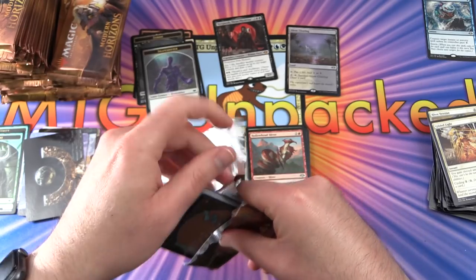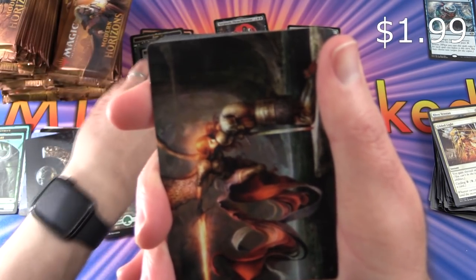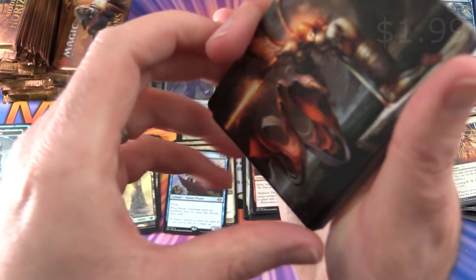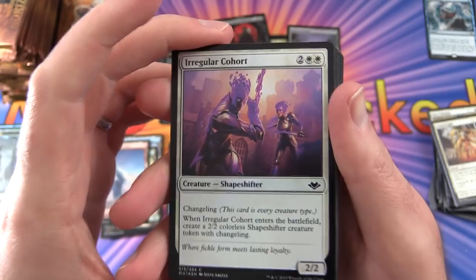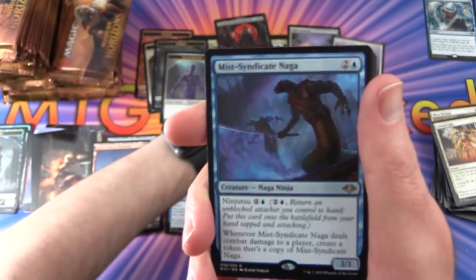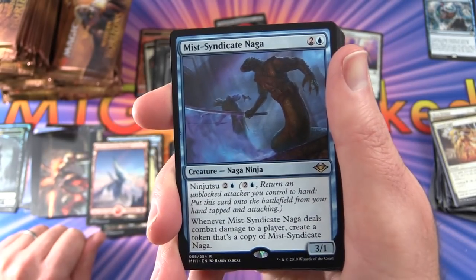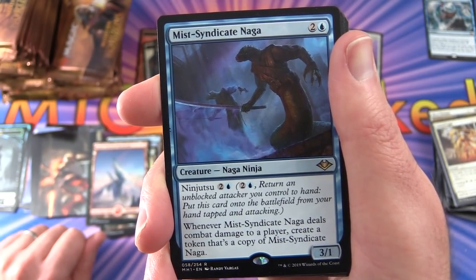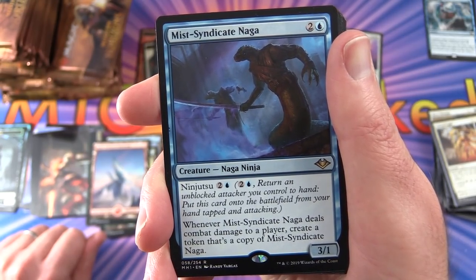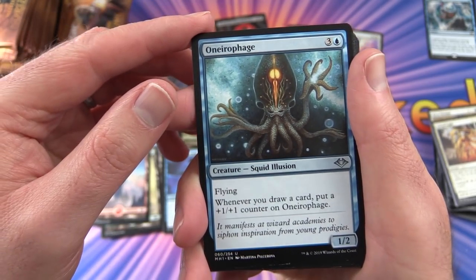Pack 9: About a quarter of the way through the box. We get a foil Zombie token. Snow-Covered Mountain. There's a Foil Irregular Cohort — just a common. The rare is Mist-Syndicate Naga — creature, Naga Ninja, 3/1 for 3 with Ninjutsu 2U: return an unblocked attacker you control to hand, put this card onto the battlefield tapped and attacking; whenever it deals combat damage to a player, create a token that's a copy of it. Face of Divinity, Unurifage, and Tempered Sliver also pulled.